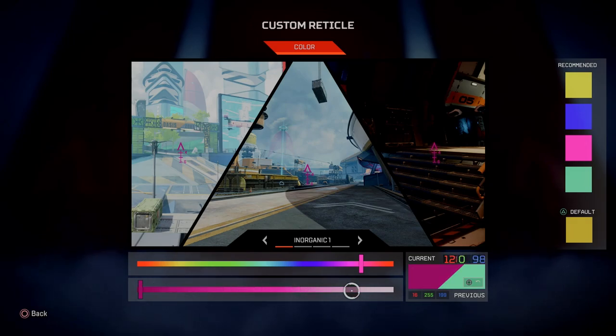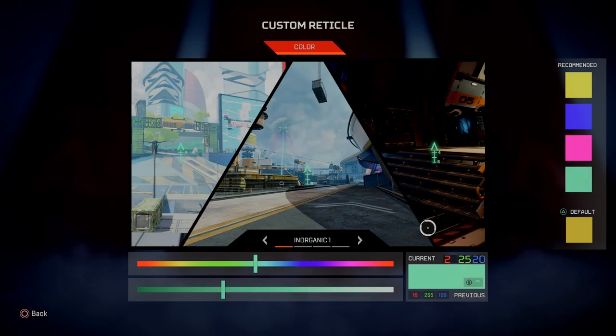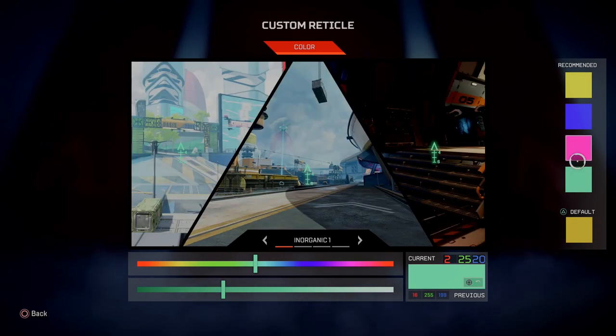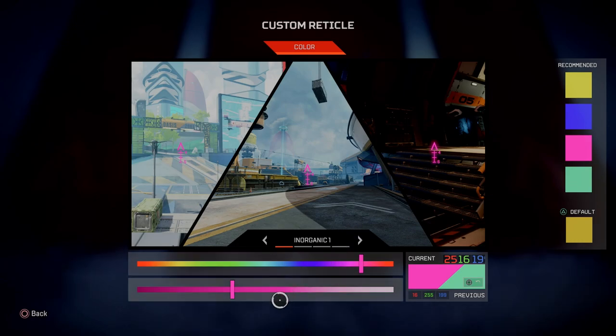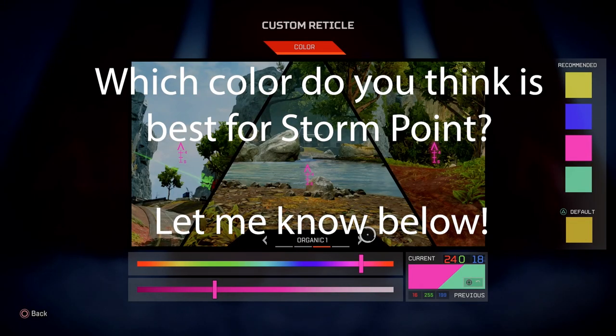Personally, I think that this bright magenta color is going to be the best choice for the reticle color in season 11. The reason is that there's not many things in the game that are magenta. There are a lot of blues — especially on Stormpoint — a lot of aqua colors, greens, and grays from the rocks. This bright magenta really stands out and allows you to see and attach onto your enemies a lot easier.